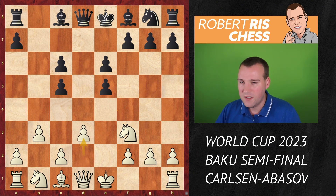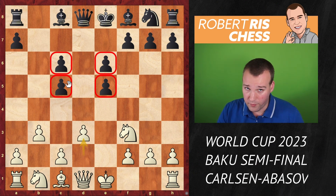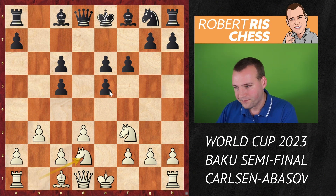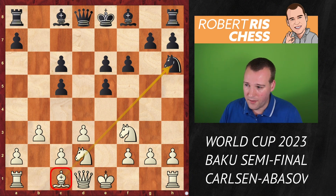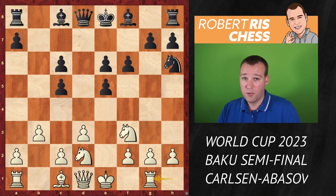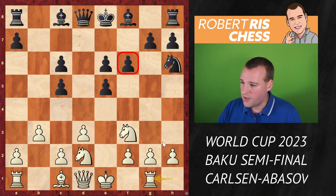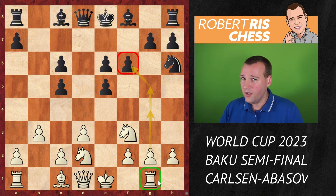Rather than capturing the pawn on e5, Magnus plays d3 — a pawn sacrifice. Black has two doubled pawns, which are not really strong, and who knows, maybe at some point one of the pawns can be regained. Black starts with f6, strengthening the pawn on e5, then knight bd2, and now black develops the knight to h6. That's possible because the knight on d2 is obstructing the bishop on c1, which cannot capture that knight. The biggest surprise — the real novelty — is the move rook to g1. Welcome to modern chess! This is something you would probably never come up with yourself, but the idea is actually quite logical: you would like to put pressure on that pawn on f6. If white were allowed to make two more moves, the g-pawn will advance to g5, attacking the knight on h6, trying to activate the rook from g1. It's not easy for black at all — what are you going to do with your king? How are you going to develop your bishops?